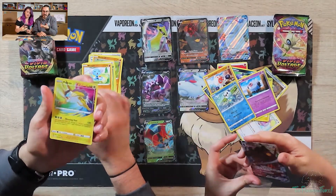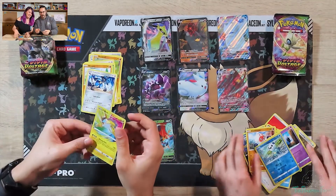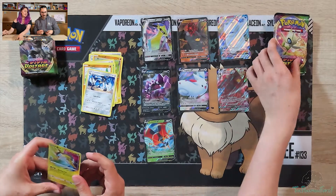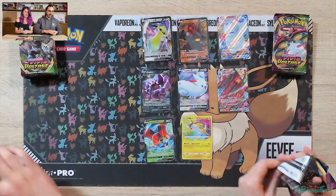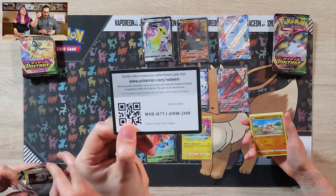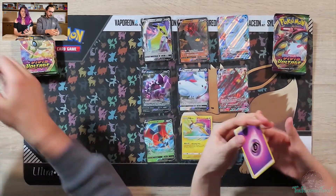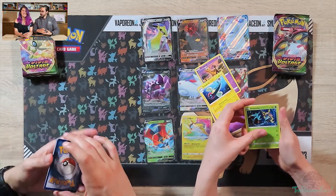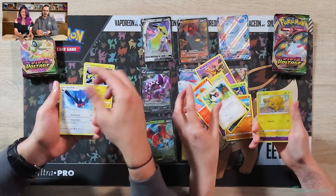What is this called again? Amazing Rare Raikou! That's very cool — that's one of my favourite amazing rares. Was there a Suicune Amazing Rare? I don't think so. It should have been Suicune — that's my favourite legendary dog. I think it's a lot of people's favourites. I feel like I can picture it in my head, but I don't think there is one. Dark energy. I think there might be a Suicune in the set, but I just don't think it's an Amazing Rare. Reverse Clefable.